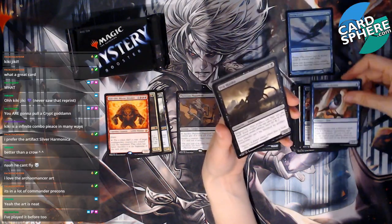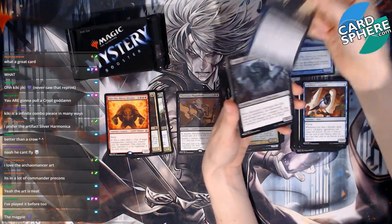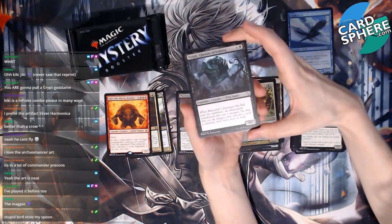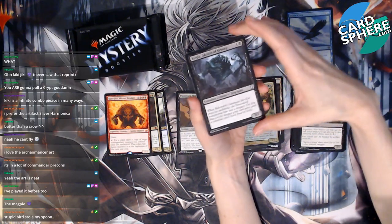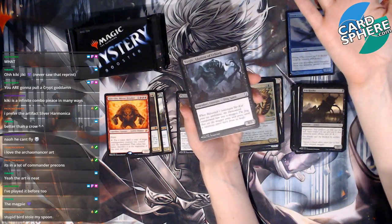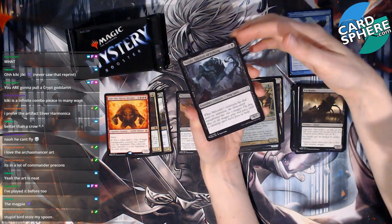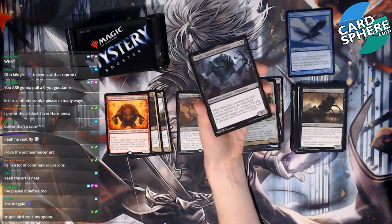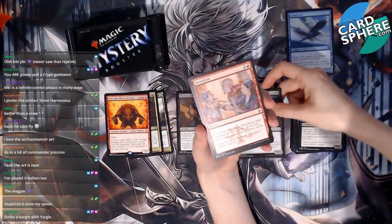I wouldn't play it but I love it. Fen Hauler — interesting. Yargle! I've seen Yargle before — it's a frog spirit. It's not a great card because it's a nine-three, it can die pretty easily, and it doesn't even have trample. It would be really good if it had trample. Yargle — strike a bargain with Yargle! It's a meme card? Wow.